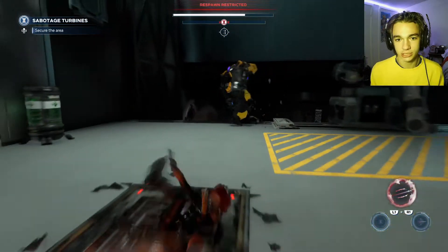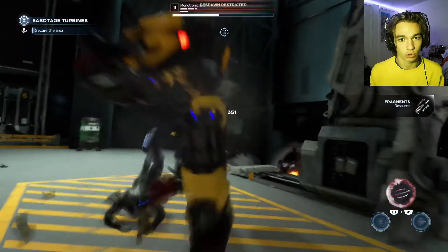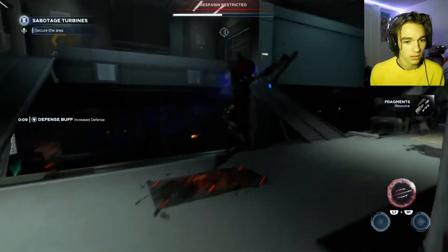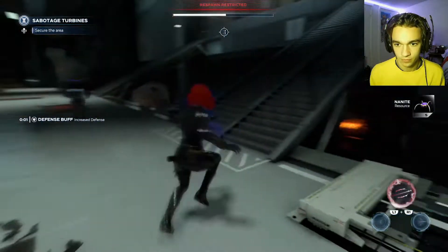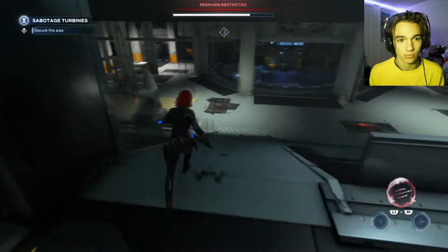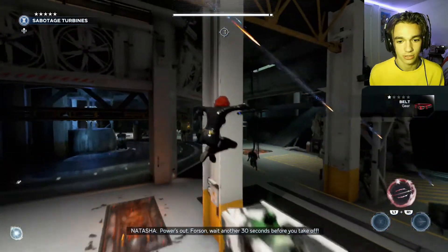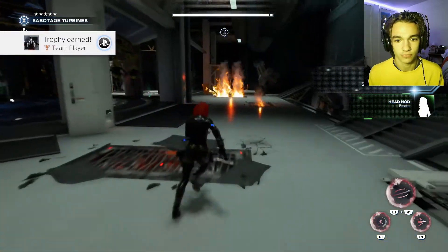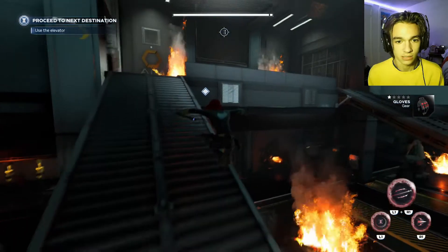Now we just need to take out the remaining turrets. There are two of them. To secure the area we take out the nearby enemies first, then go after whoever is firing down at us. We pick up some gear before the mission ends, and Thor helps out one more time. Appreciate the assist — the doors are secured.